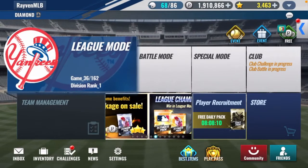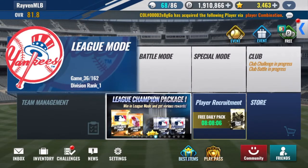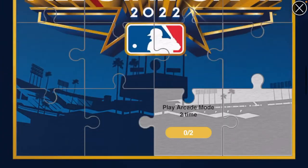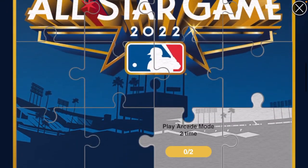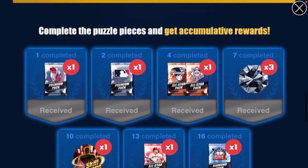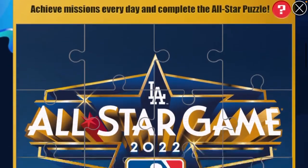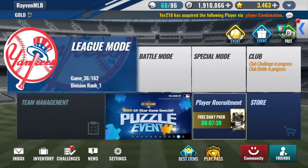Hey, what's up, it's Raven — another MLB Nine Innings video. If you go into the event tab and you've been following the puzzle event, there are only two pieces left. Once you complete the challenges shown here, you get the rewards. There's one left, six needed, and we're at 14 right now. The 15th piece is to play arcade mode.